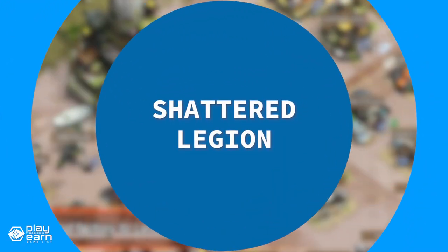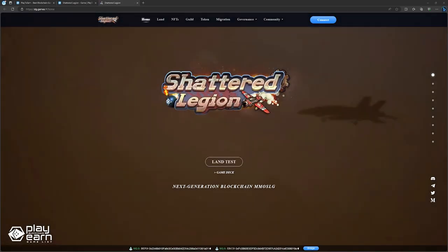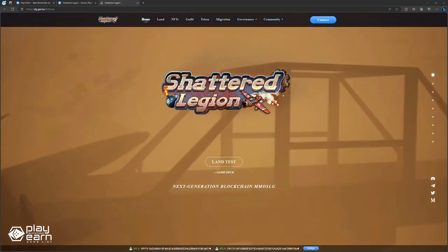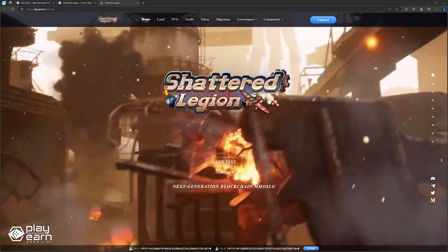The next game on our list is Shattered Legion. Shattered Legion is an MMO PvP simulation game being built on the Binance Smart Chain. It is a next-generation blockchain MMO SLG game that combines strategy, combat, and NFTs in a post-apocalyptic wasteland.